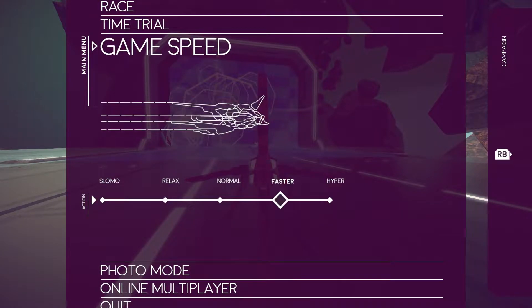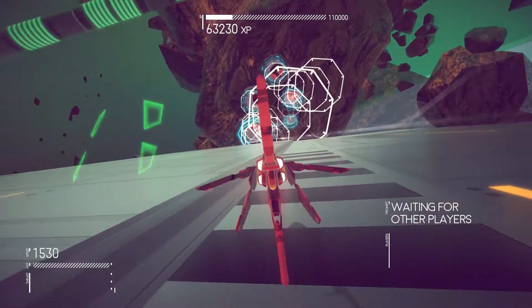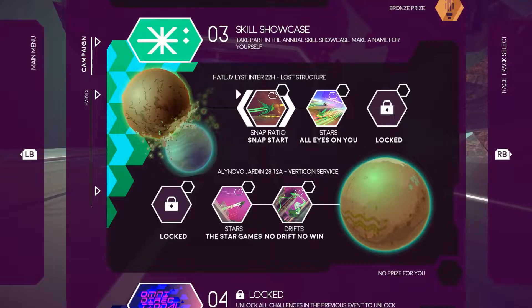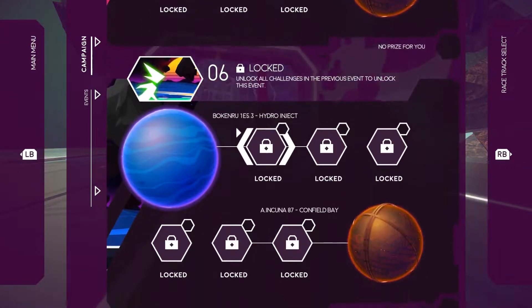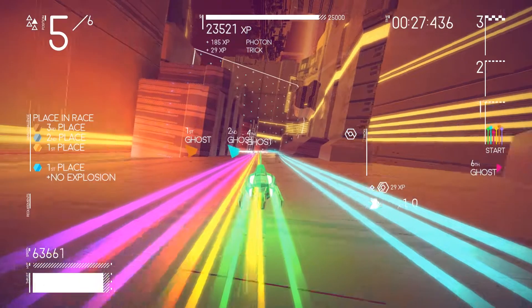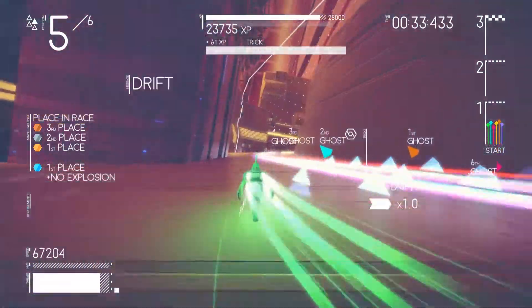The menu in this game is also a bit confusing and convoluted. When you jump into the game, in order to navigate from a campaign to a time trial, change your ship's color, or view the controls, it's all in the start menu. When you want to go from a campaign to multiplayer, you'll find yourself clicking around trying to find where everything is. There's no standard back-out to go to the main menu — you have to scroll down to find some things, which I found a bit odd.